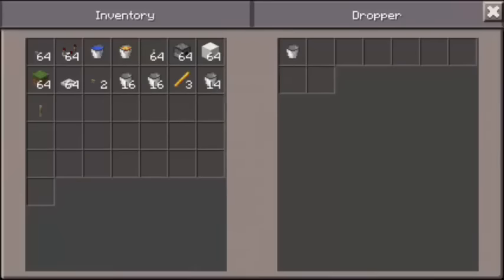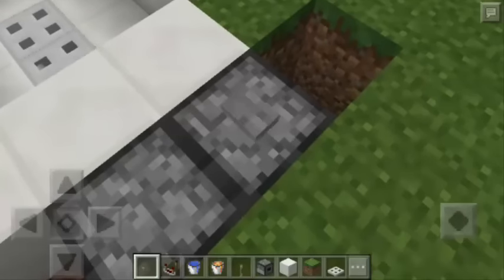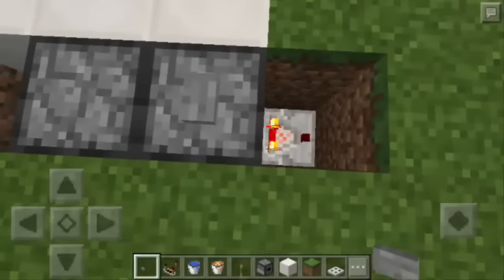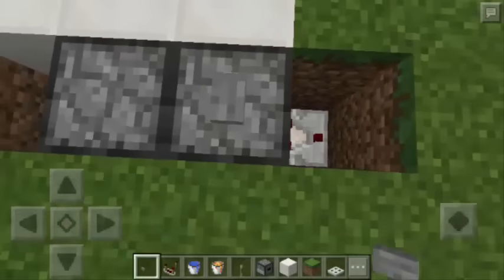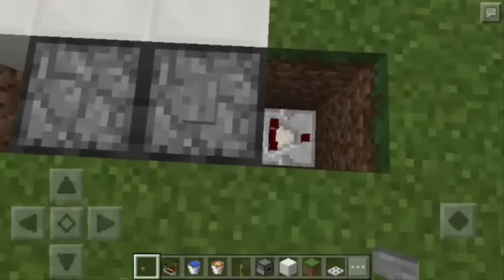I'm going to use buckets. Then we're going to put a button on top just like that. Now if we push the button, as you can see, the Redstone comparator was turned on. This circuit is actually called the 'button as the lever' circuit, simply because we're using a button and it acts like a lever.